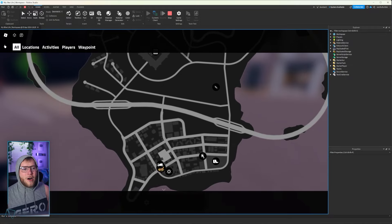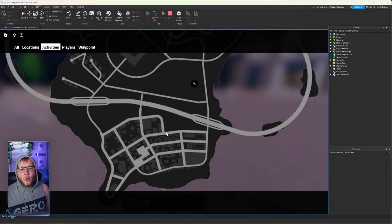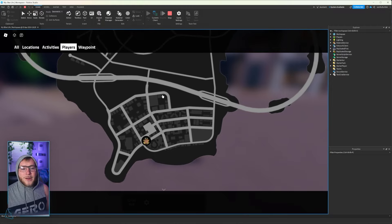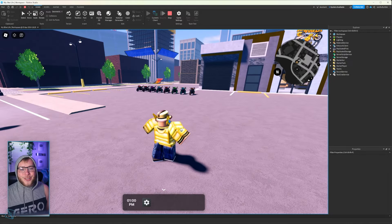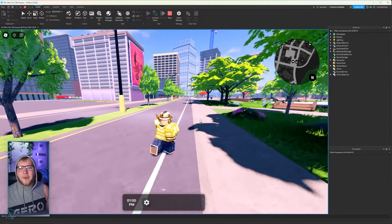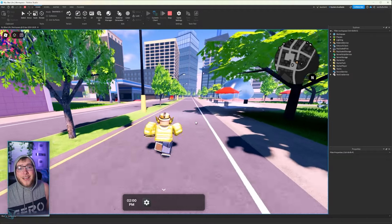We've also been working on something up here. If we go to locations, it will show you these locations. If we go to activities, it will show you just the races — though that's a little bit of a bug, the stunt park should be an activity as well, we'll get to that later. And if we go to players, it will only show players. We're also working on waypoints, but that's not in just yet. This map looks so much better and cleaner. When we get some colored vectors, I think it's gonna look even better than it does now.